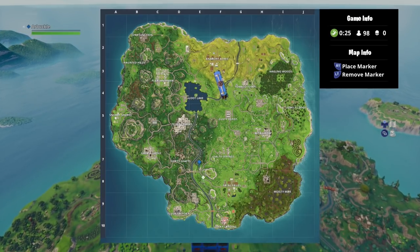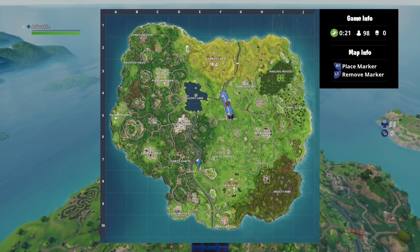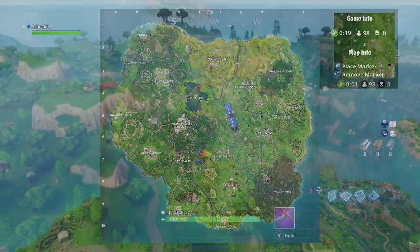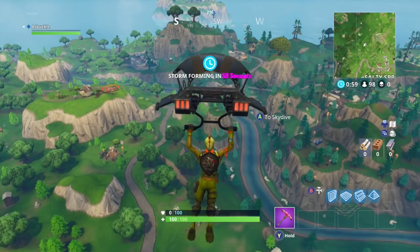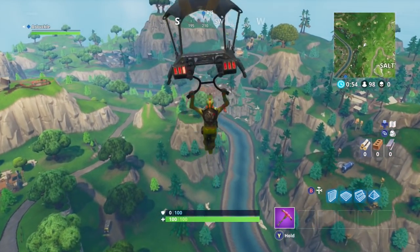As you can see on the mini-map, I've tagged the location — it's a small hill just southwest of Salty Springs. As you're flying in, you'll probably notice the big hill that has the house on top; it is not that one. It is just to the left of that one, and it is the small one with three trees on top.